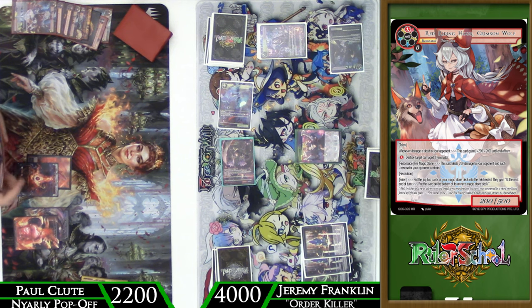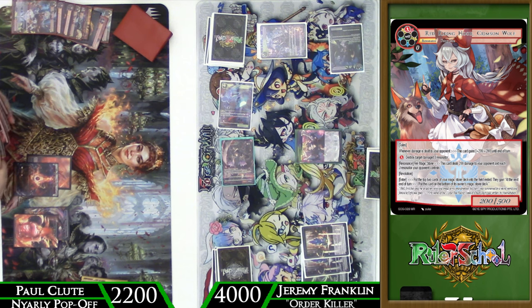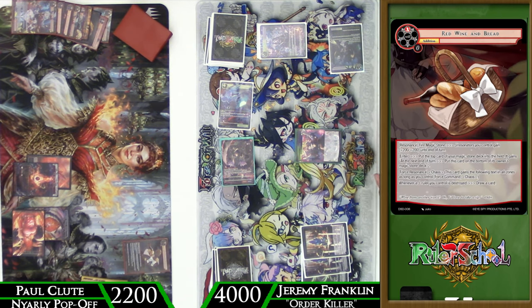Paul's deck, if it can't get established, feels a little clumsy. And that's just the nature of Nyarlathotep — if you can keep her contained, as we've seen her be built, she struggles to output much threat. It's just when she gets going that you have to be terrified. A Red Wine and Bread comes down — this is going to look very familiar. We're going to see an Attendant of Asmodeus to force him to banish, which is going to draw us even more cards here. He does get a stone. Manifestation of Power comes down.